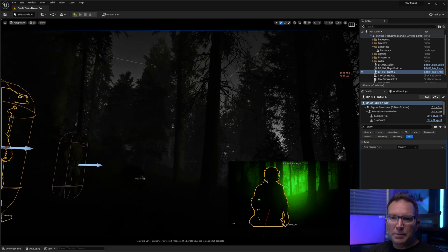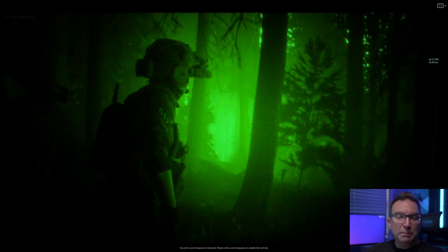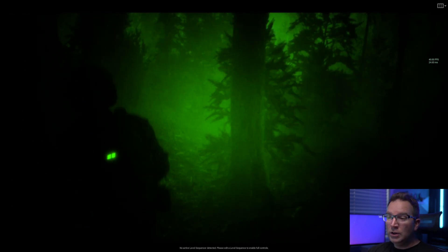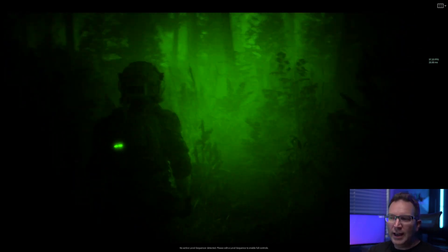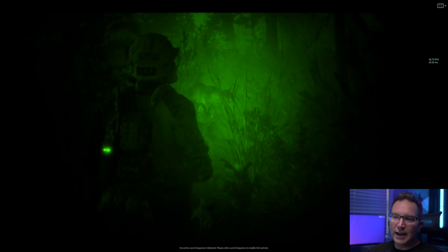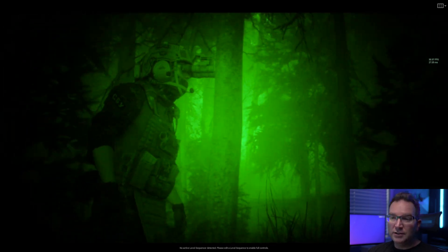Here we are still on the same map, the Conifer Forest Biome — this is actually the daylight version, but I've taken the sun down and made it almost completely dark, cranked up the fog a little bit, and dropped in this military character. I used a bunch of post-processing effects on the camera to give it that night vision kind of green glow. You could see how something like this would be really cool for some sort of strategy or tactical game — it creates that atmosphere of night vision at night. I've also placed a little wolf in the scene, and if you add a little emissive to the material, it kind of glows extra, almost like real night vision would. Just another example of how detailed the map is — you can literally just drop in some characters and have some pretty cool effects going on.